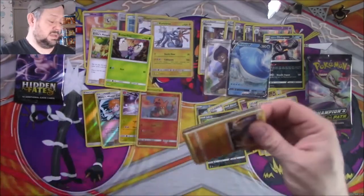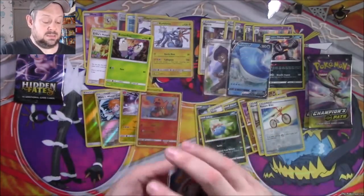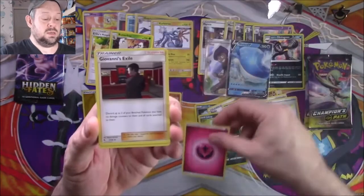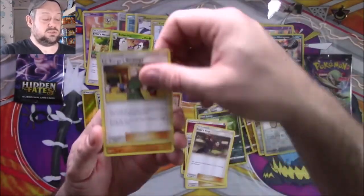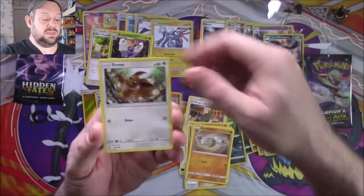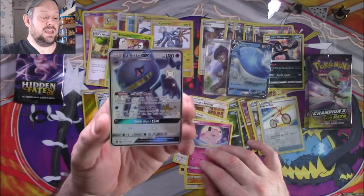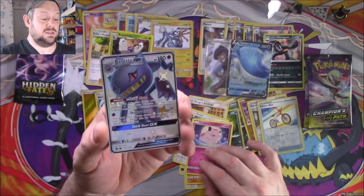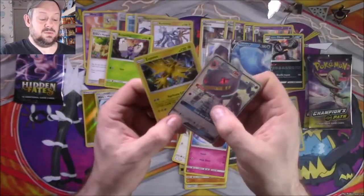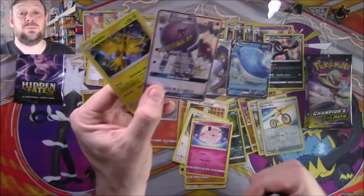Hidden Fates is still in front by quite a distance. The two shinies — the Garchomp and the Zeraora. Fairy Energy, rest in peace Fairy Pokémon. Giovanni's Exile, Koga's Trap, Lieutenant Surge's Strategy, a Cubone, a Voltorb, a Geodude, an Eevee, a Clefairy — a shiny Beedrill GX! Wow, that is gorgeous — what a lovely card. And a shiny holo Zapdos as well. Two hits, which is something you're never going to get out of a Champion's Path pack.